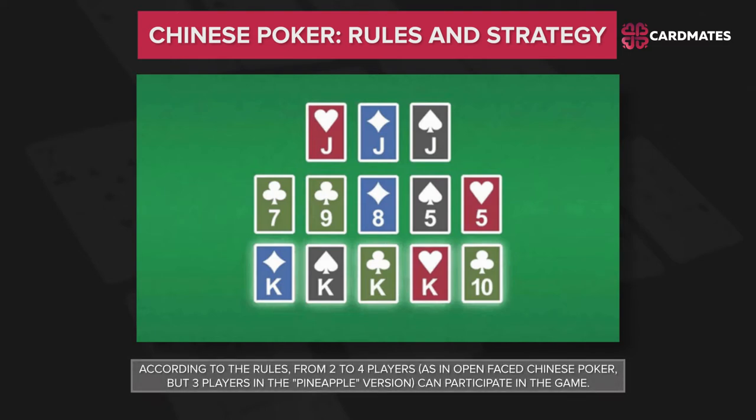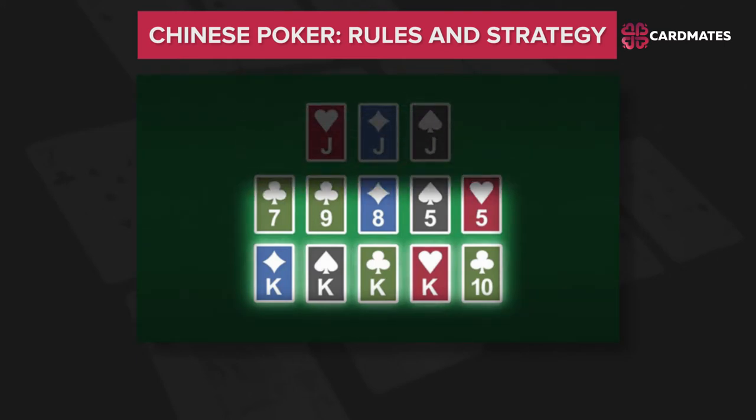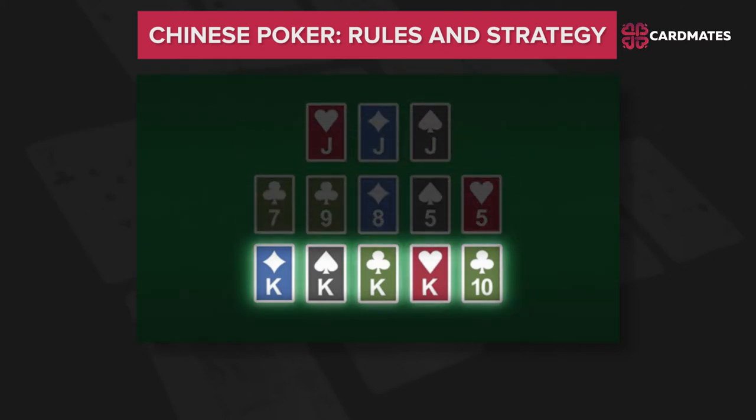Combinations in Chinese Poker are exactly like in usual Texas Hold'em. According to the rules, from 2 to 4 players, as in open-face Chinese Poker, but 3 players in the Pineapple version, can participate in the game. Every player has 3 boxes in front of him. The bottom box has 5 cards and must consist of the strongest combination.